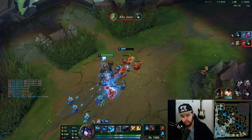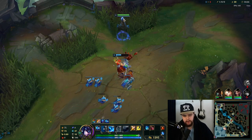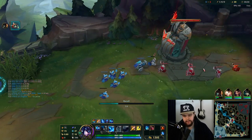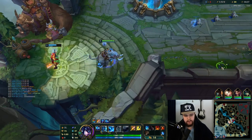This is just a workaround for the ward he placed. No interest in taking any of his farm here — I just want to push this out as quickly as possible so he gets the recall and this wave crashes into the turret fast enough so it doesn't hold in front of the enemy's turret.